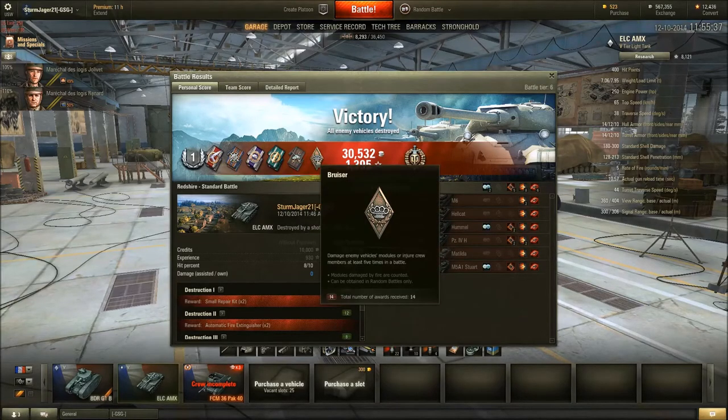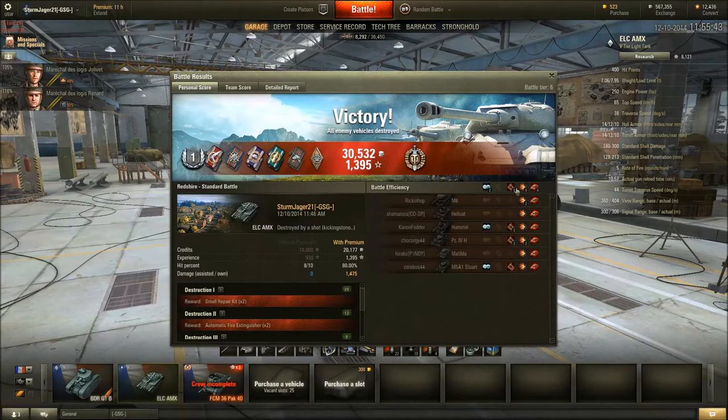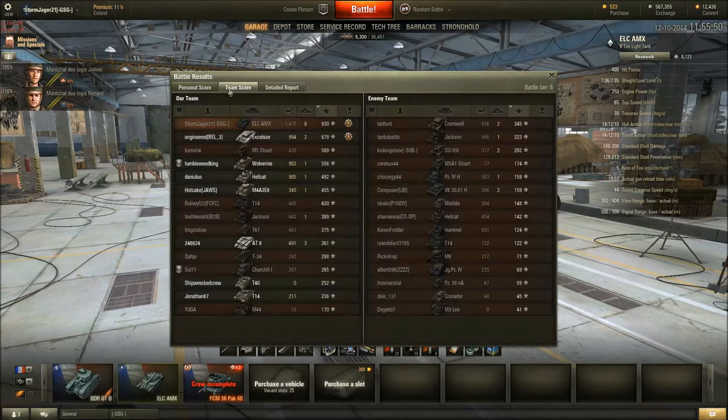Bruiser — destroy enemy vehicle modules or crew, injured at least five times in a battle — and we did that quite a number of times. Everything we touched we killed, which was nice. Top damage as a scout, and top XP as a scout as well — which is always a bit of fun.